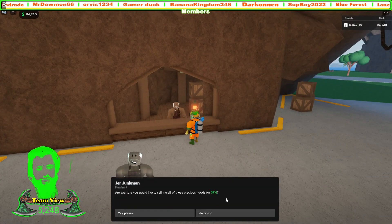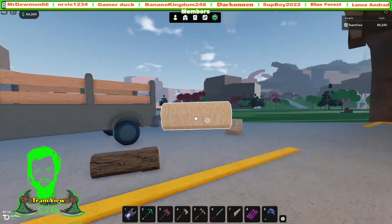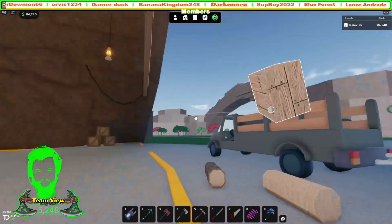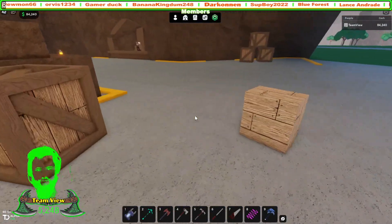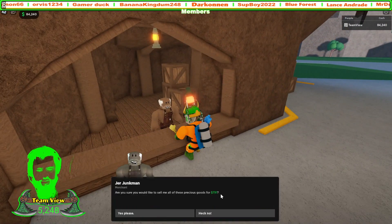When it's sanded it's actually worth a lot more — 716 for this piece, very nice. And the spruce plank is worth 791 dollars, so it's worth a little bit more when it's planked, but not by much.